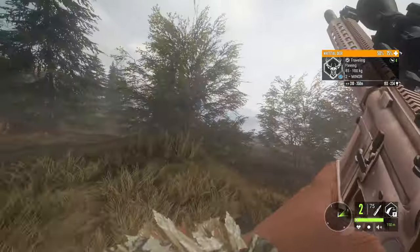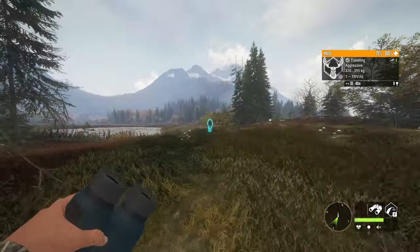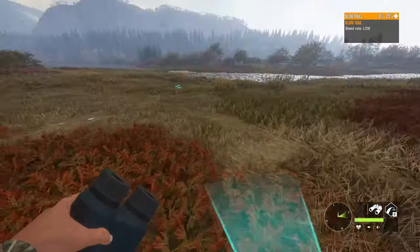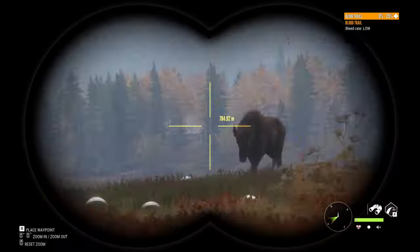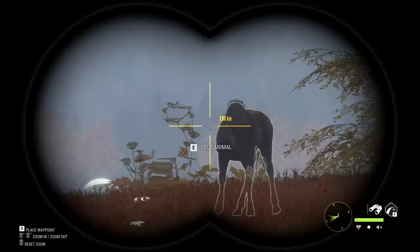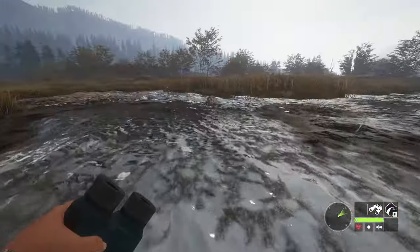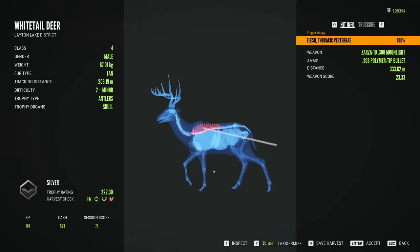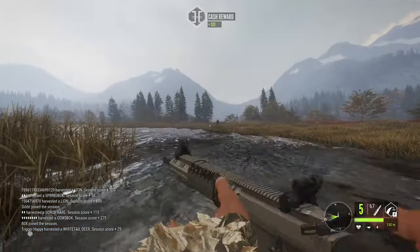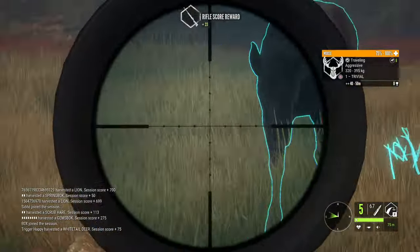He's dying but way too slowly — I definitely didn't get a vital. We're gonna run and claim him. We got an aggressive moose here — I'm trying to find where that white tail died. I actually found his blood trail so we can claim him right now. I kind of hope that moose doesn't kill me. She's really aggressive — I might just shoot her. She's at 333 away — that would be a crazy shot!